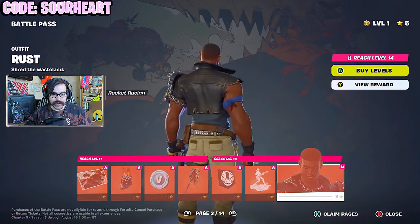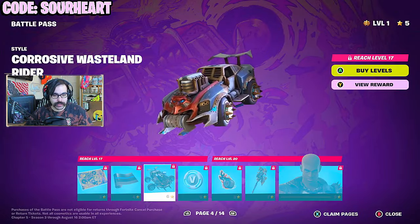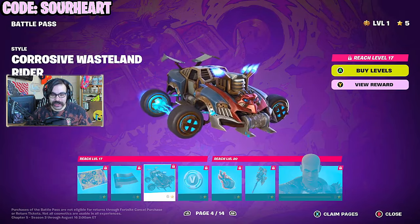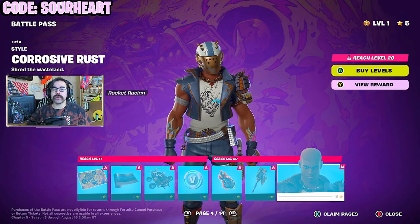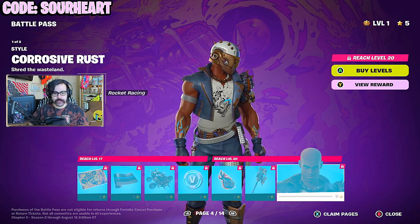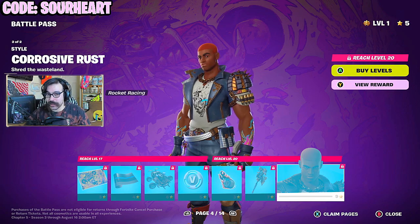Next, we have Rust. He's definitely more on the Mad Max side with the spikes. And this is a glider — I thought this was actually a car skin, but nope, glider. They're going all in on that Wasteland Warrior aesthetic. Corrosive Rust — so he's a Rust Lord knockoff too. This is the third Rust Lord we've had in the game, very interesting, or possibly even the fourth.